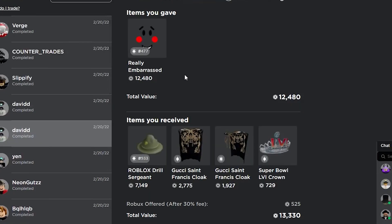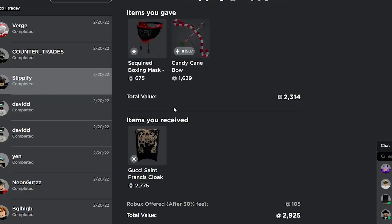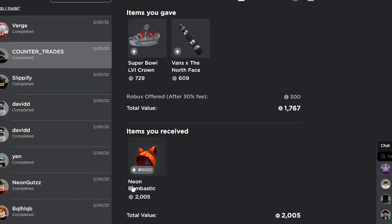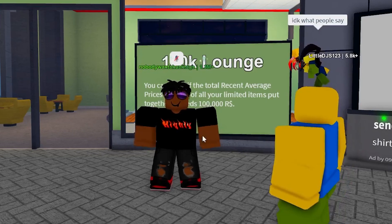I upgraded my KSI Crown and some Robux into the Candy Cane Bow and got a pretty nice one. I downgraded my Really Embarrassed and got a nice overpay of about 900. I downgraded my Ski Niner Boy for two football helmets and some Robux. I upgraded into one of the Gucci St. Francis Cloaks which has gone up a lot since I traded for it. I upgraded into the Neon Bombastic Animal Hoodie with some event items and Robux. Finally, I downgraded my Deluxe Ninja Sword Pack for a bunch of wrap items.